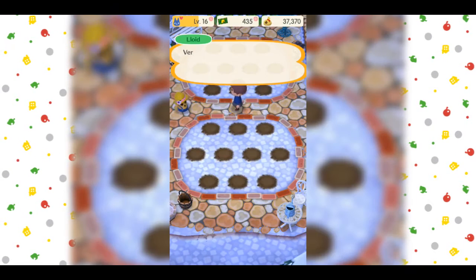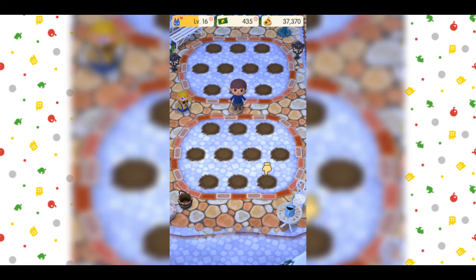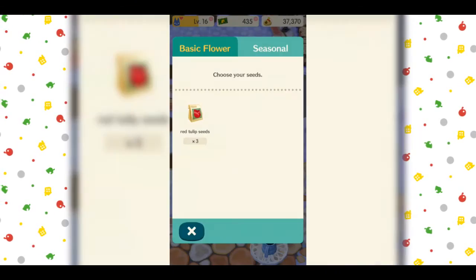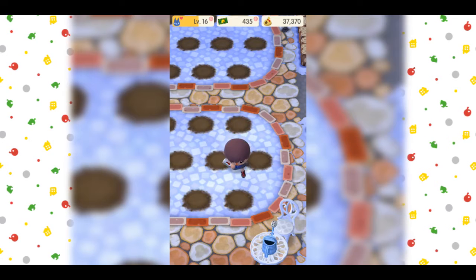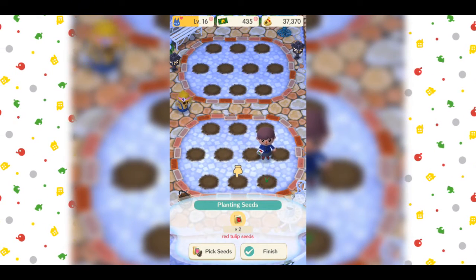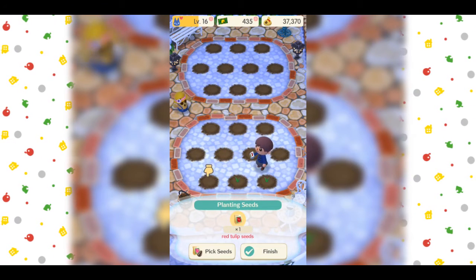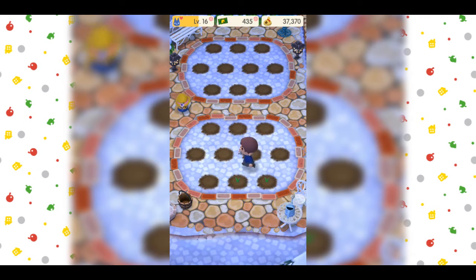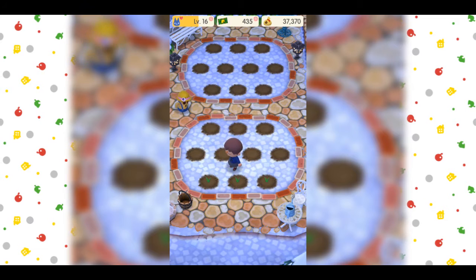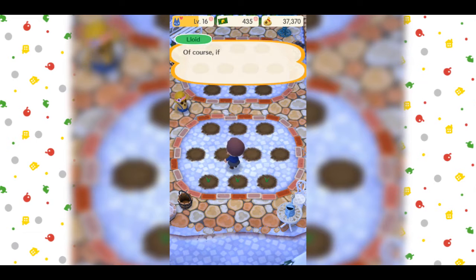So I got red tulip seeds. So I just — what if I want to click over here? Oh, I can't. Okay, so we plant the seeds. We want to go over here, we just tap it. I can't tap right now. Okay. And we're done. Oh, it's got sown. Alright.